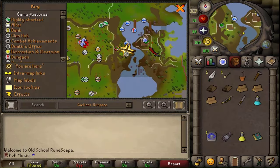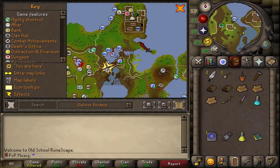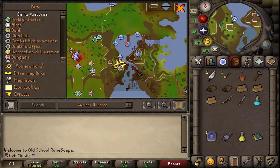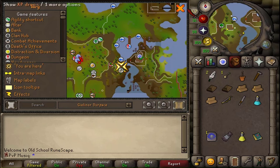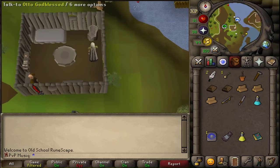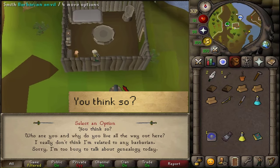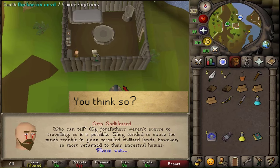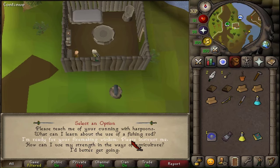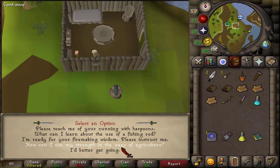Where to start Barbarian Training is here, just west of Gnome Stronghold and south of Barbarian Outpost. The easiest way to get there would be using a fishing cape teleport or using a games necklace. Let's go inside this hut and find Otto Godblessed. Let's talk to him and select option 1. From this point you can select which skilling training method you would like to learn first — these are the first 4 out of 9.